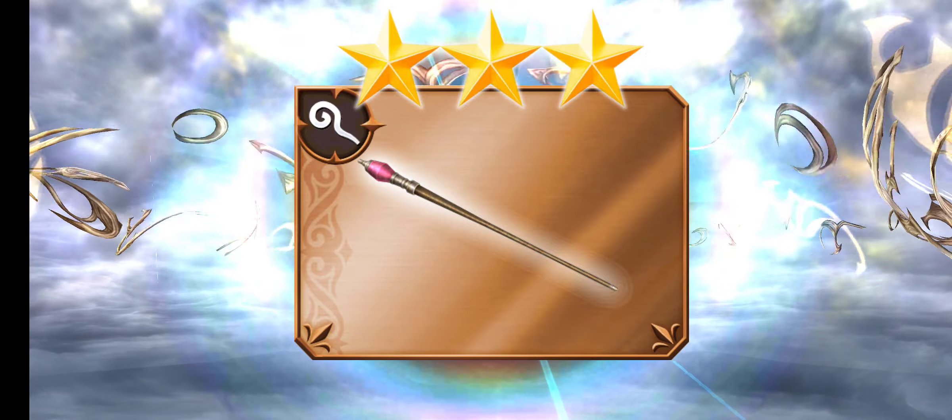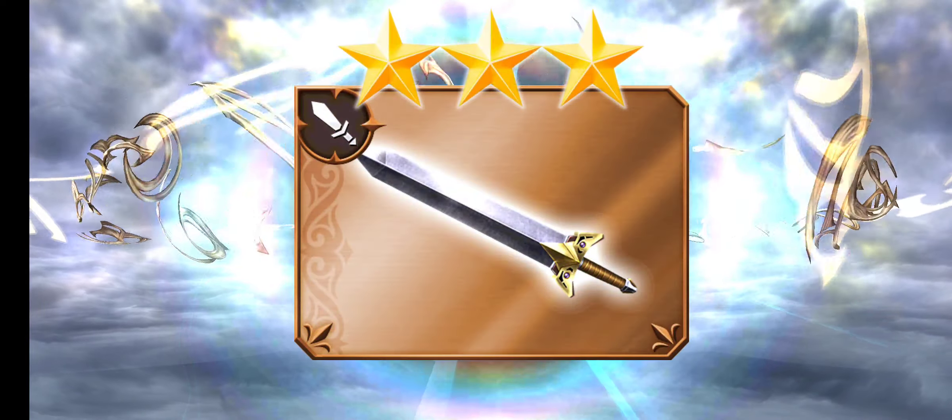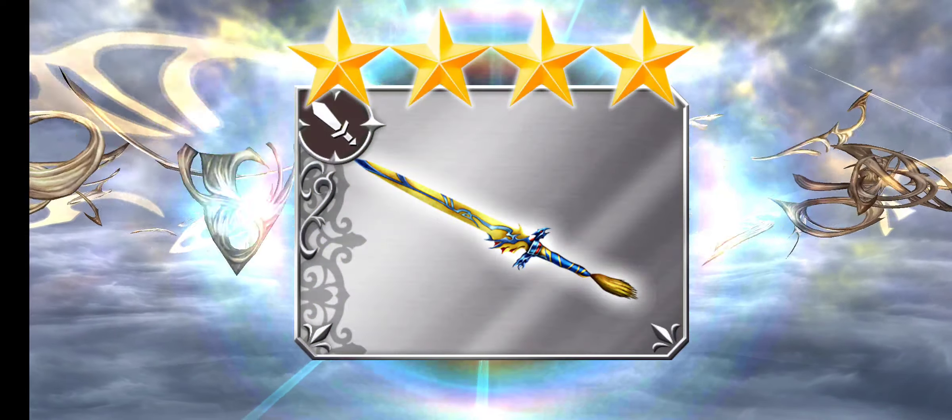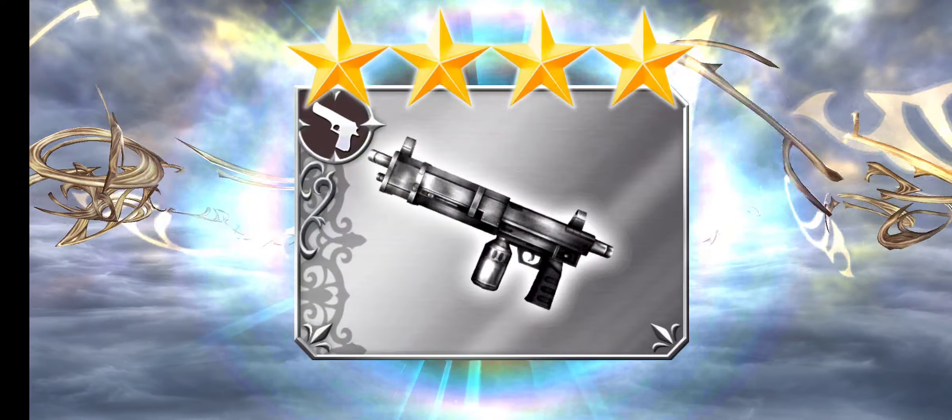With my ultimate weapons, I'm thinking of maxing out something different on my alt — like a staff, or a special weapon type, or maybe a great sword. Going the opposite direction of my main account.